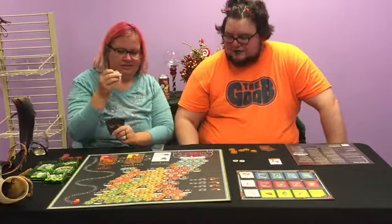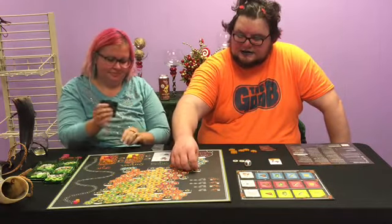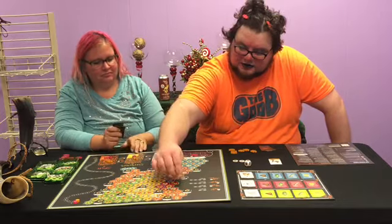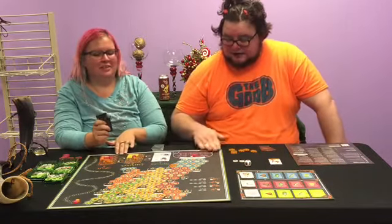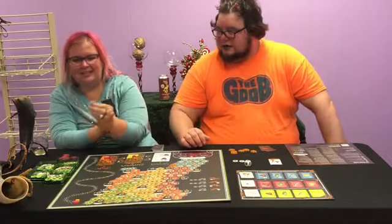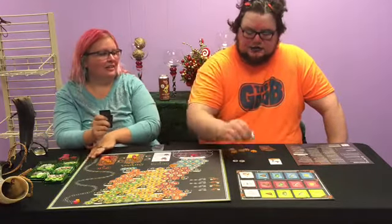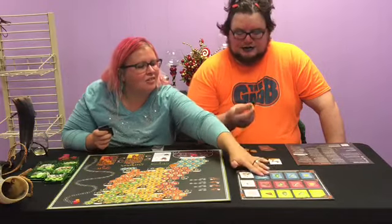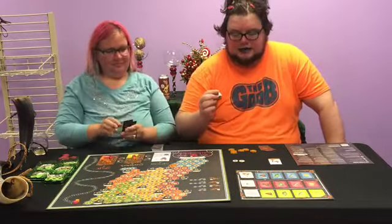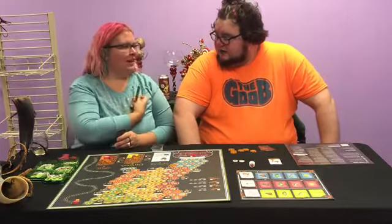If you land on any of these — they're called way stations, the cities — you get to flip over the piece. These little pieces are wood that they painted; the cards and tokens are very high quality. If you land on a way station, you get to roll the die and it tells you which flower you get to collect. If it lands on the special face, that's any flower of your choice.